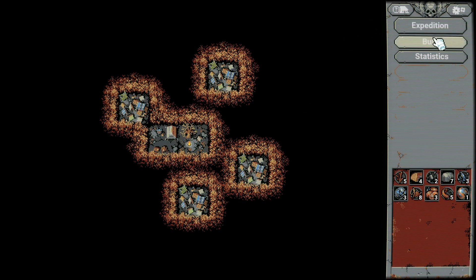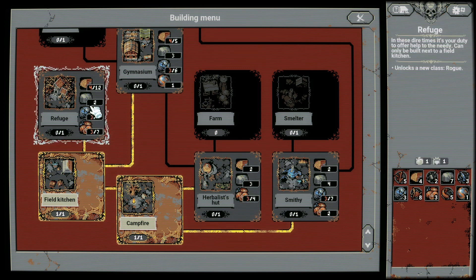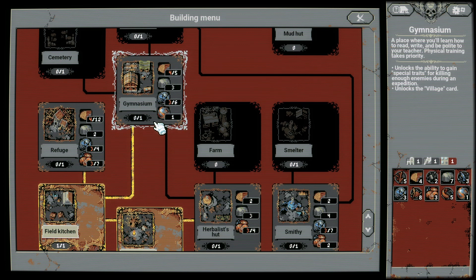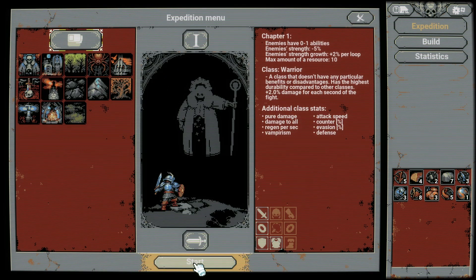Can we build something already? No, almost. Herbalist - no. Gymnasium - almost. Not bad, not bad. Okay, so another expedition then. Let's start.